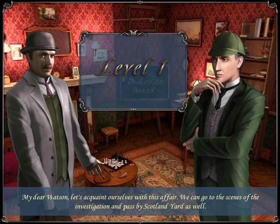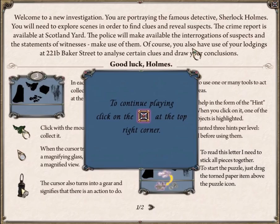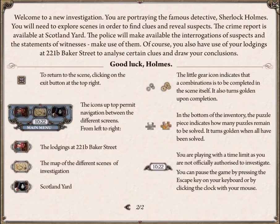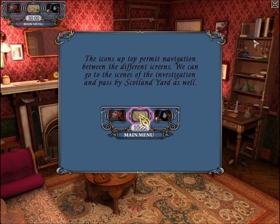Holmes says: 'My dear Watson, let's start level one by acquainting ourselves with this affair. We can go to the scenes of the investigation and pass by Scotland Yard. But first, do you know how to work computers?' So with computers, you can click in the upper right-hand corner — see that X? You can click on that X to close a window. That is how computers work.